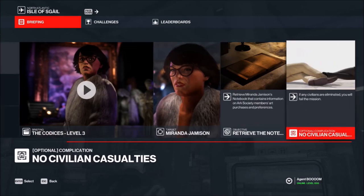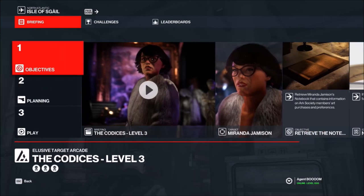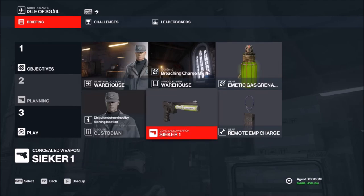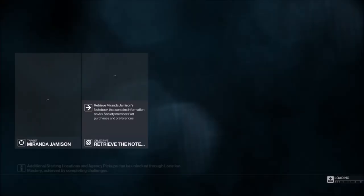For level three we'll be dealing with The Appraiser. We're going to start back as the warehouse worker again and check out our loadouts.